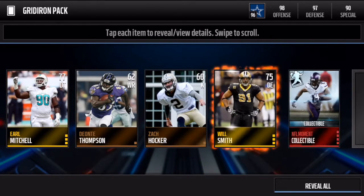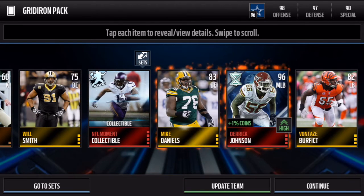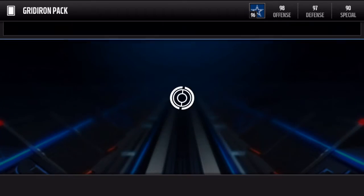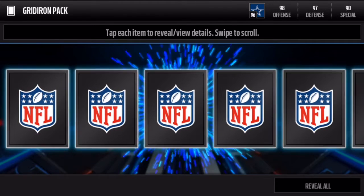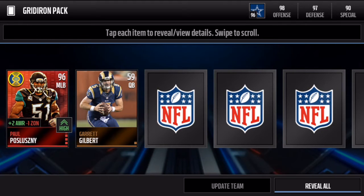Derrick Johnson, free agent, 96 overall! That is an insane card right there. We have pulled so many elites in this second bundle — I am so glad I did the second bundle. This second bundle has been insane.